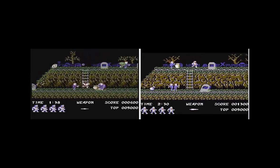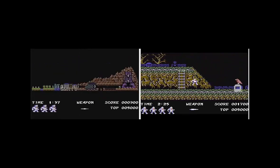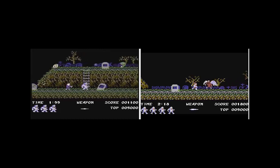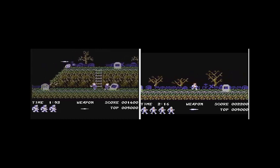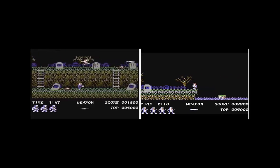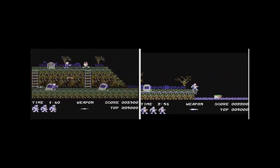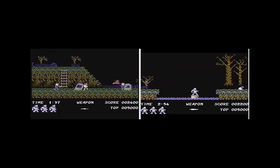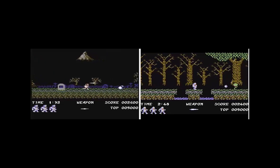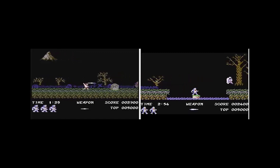They've added in extra levels and completely redone the graphics. Now, on the left hand side, I do apologise for the lack of sound. When I did the Commando game, I was able to play both games at the same time because the sprite moved up the screen at the same time. But with a game like Ghosts and Goblins being a platform game, I did try it and it's absolutely impossible — it's completely out of sync. So all I've done here is on the left hand side is the new version and on the right hand side is the old version. They will from time to time sort of sync together so you can compare the similar levels.